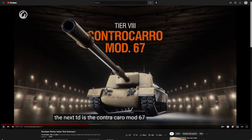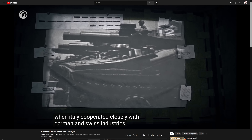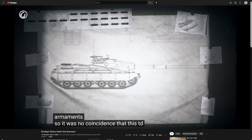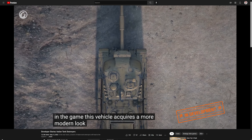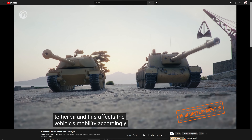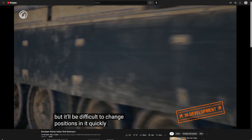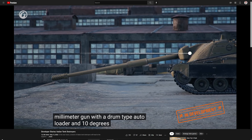Tier 8 is the Contra Carro Mod 67. Work on this vehicle began in the 1960s when Italy cooperated closely with German and Swiss industries. However, tank destroyers were generally becoming a thing of the past, losing to anti-tank missile armaments, so it remained in the preliminary design stage. In-game, it features a rotating turret with a now 90-degree gun traverse arc — 45 degrees to either side — stronger frontal armor than Tier 7, and an accurate 120mm gun with a drum-type autoloader and 10 degrees of gun depression.